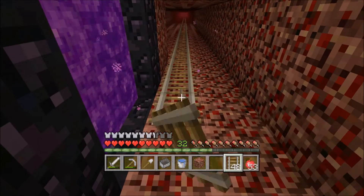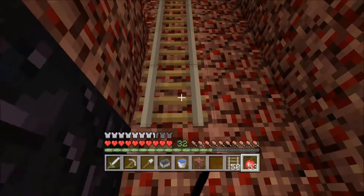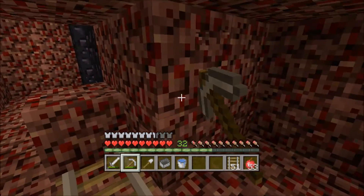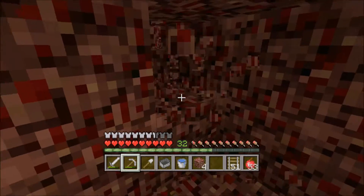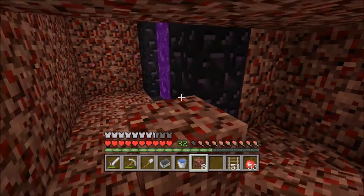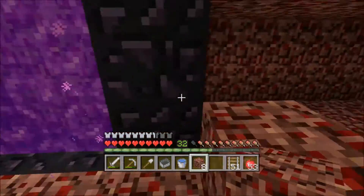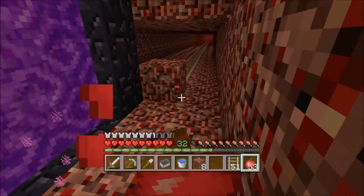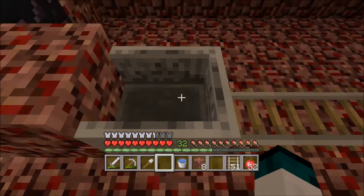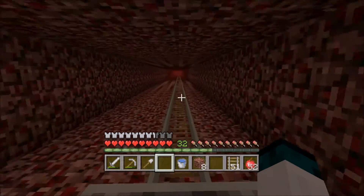There we go, we have about 40 or 50 rails left over. I'll probably place a block right here to stop the minecart. I didn't really plan out how to connect the two portals so it looks a bit weird — it's only a two-block space going in. I guess I just didn't plan it out correctly but I think I'm gonna head back to the other base and move on.